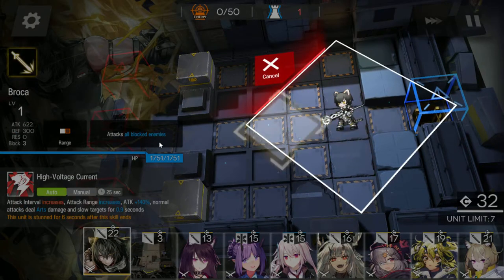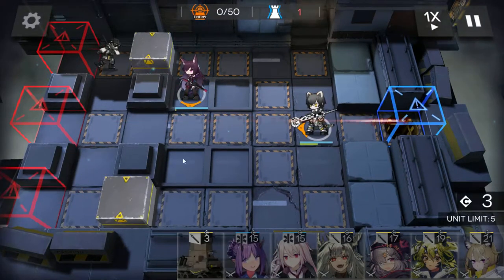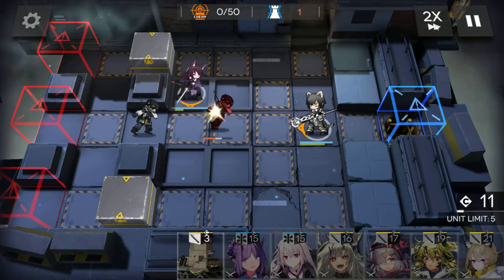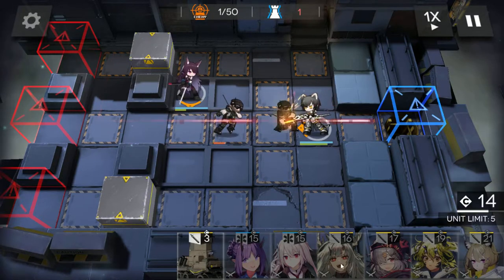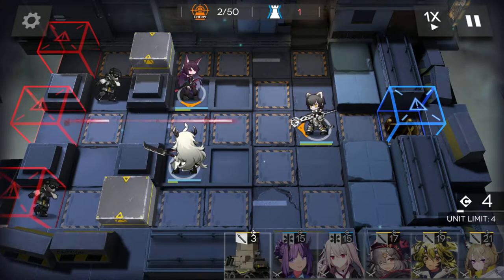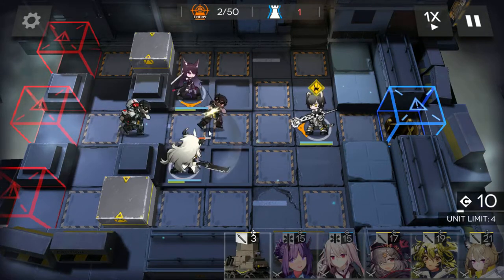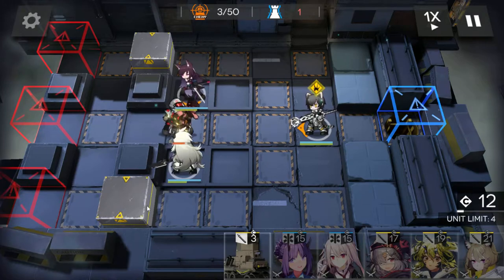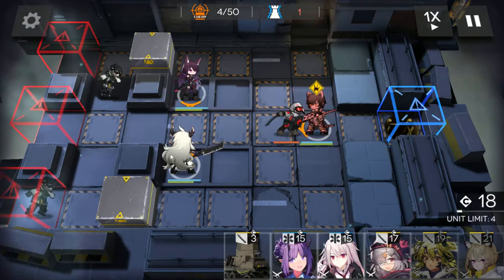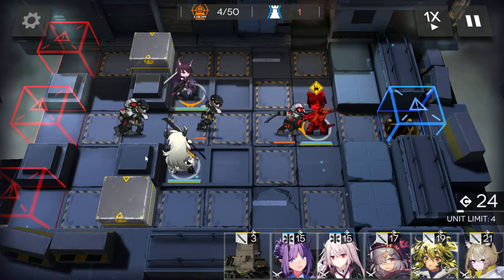So we're gonna start by deploying Broca front row center, and Melanthor is gonna come in second. You can put Melanthor top or bottom, it doesn't matter, and in addition to that we are going to pop in Mitoimaru just beneath her. Again these two are interchangeable, it doesn't really matter which side you put them on. They will nearly always kill these standard infantry. If by some freak accident one does get through, it'll typically be on quite low health and Broca will just tidy it up anyway.